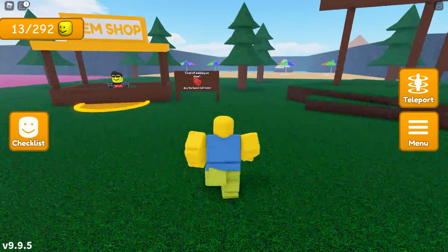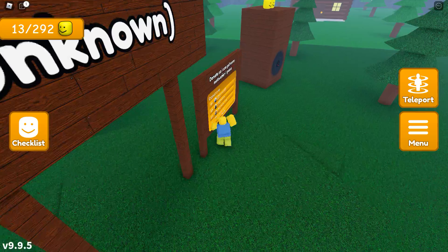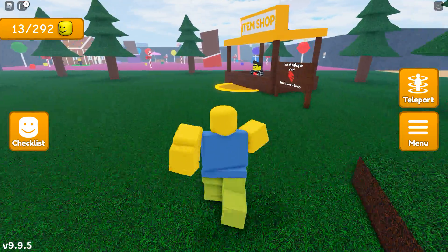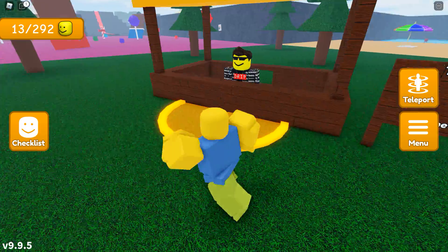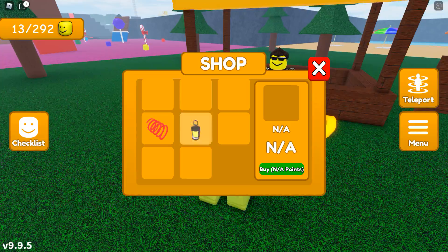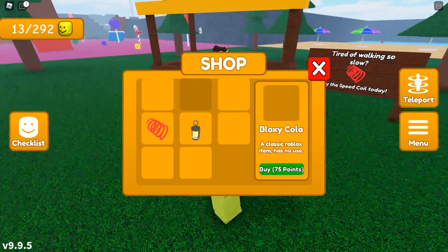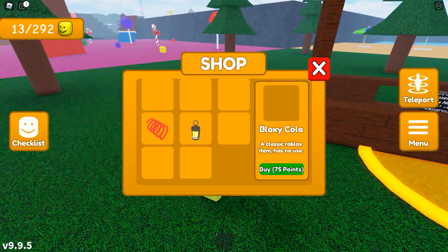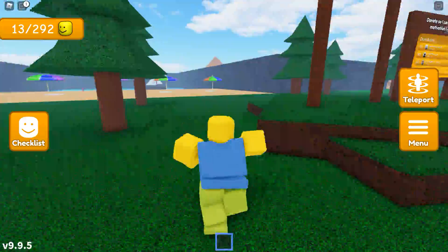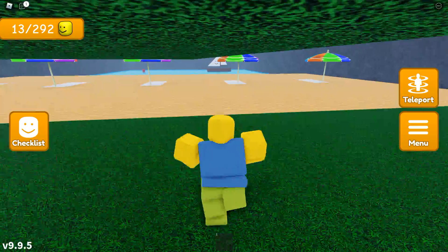I just want to explore, dagnabbit. Is this an obstacle course up there? Can I get up there? I don't think I can. I know there's some big heads up there taunting me, but I can't get up there. What's in the item shop? Tired of walking so slow? Buy the speed coil today — and that costs points. We have no points, I think. Rainbow coil, Bloxycola — has no use. How do you even get points? I bought something that has no use. At least I have Bloxycola that may or may not be invisible.